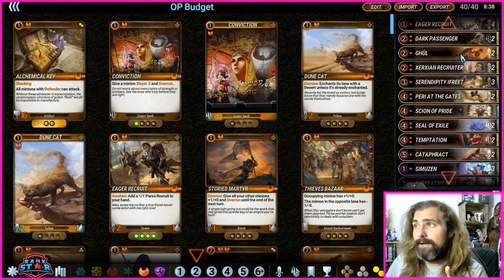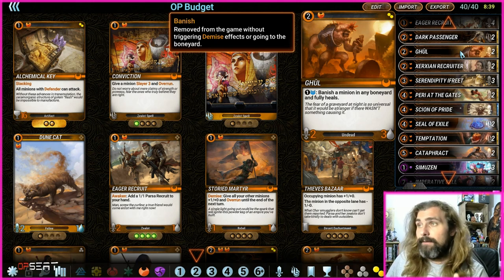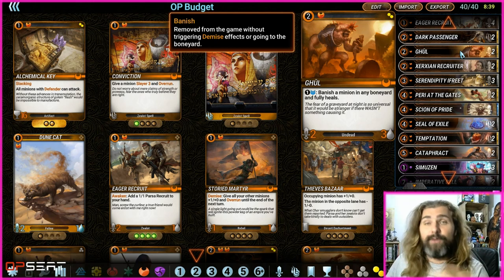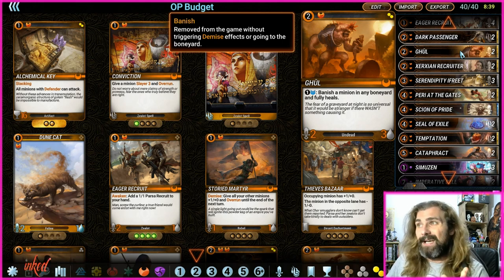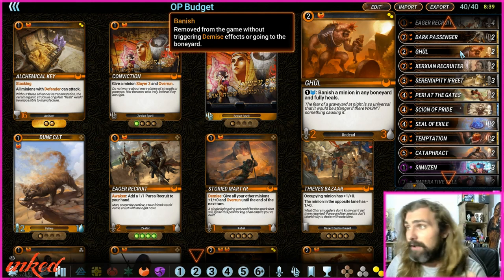Ghoul is such an underrated card. You can banish a minion from any Boneyard and fully heal. So if you trade into a 2-2 and Ghoul's now a 2-1, you can spend one mana to banish a minion from their Boneyard and fully heal. That's great against reanimate decks and against anyone running Journey Assault — you start controlling what cards go back to hand. It's really, really good.